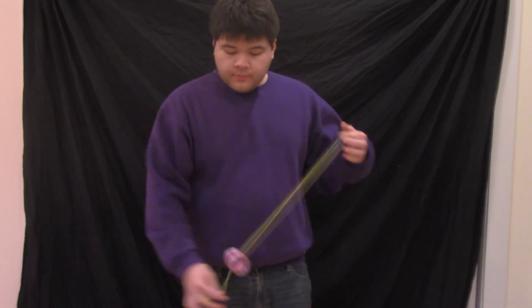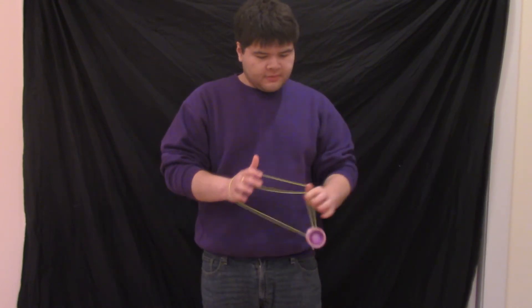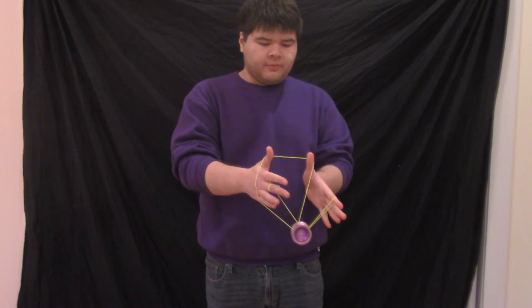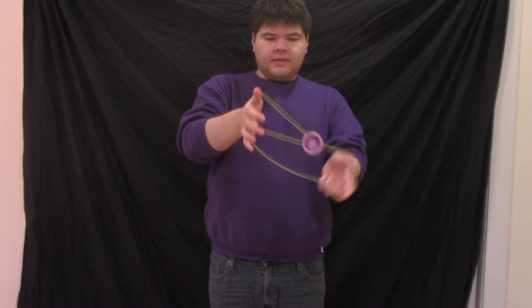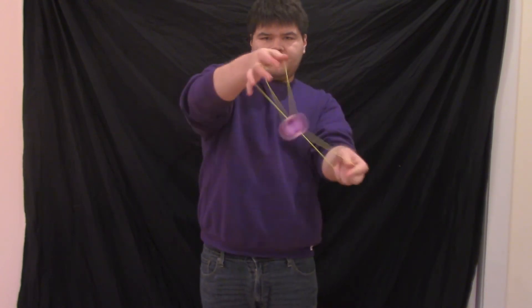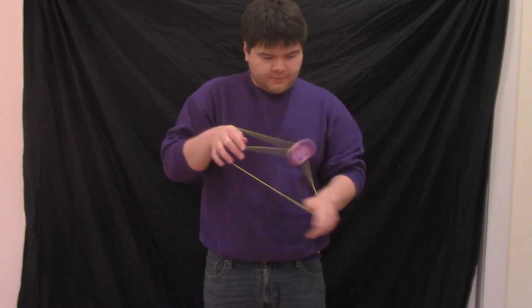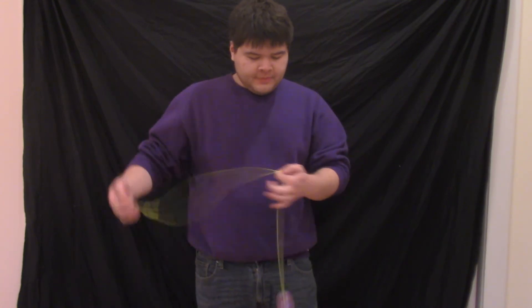There are a bunch of things you can do from this mount. One of them — you can do this in the normal wrist mount as well, but it's cool to do it in the reverse one — is instead of coming all the way through the triangle, you mount onto the triangle and get this sort of locked position. You can do a repeater here, like that, which I think is pretty fun.